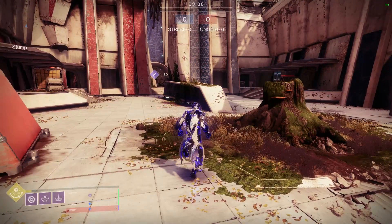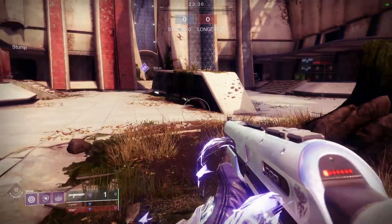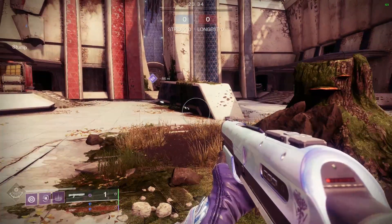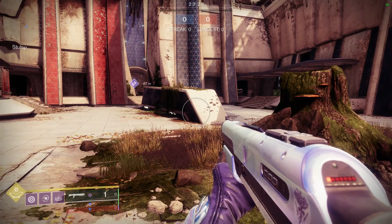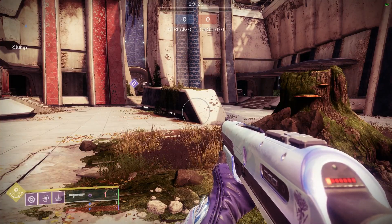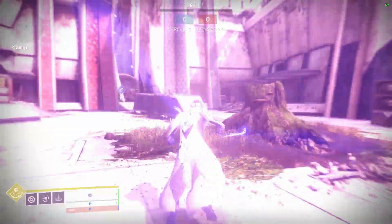A great way to do that is, of course, utilizing your blink at the same exact time. That's what we want to mix in. We could also just blink, but what you want to do is take your shifts and your blinks together. And that's going to give you as fast of a Nova Warp movement as you possibly can.